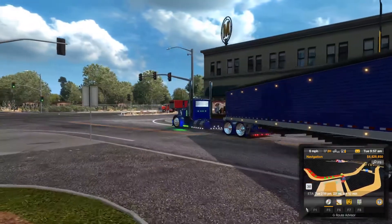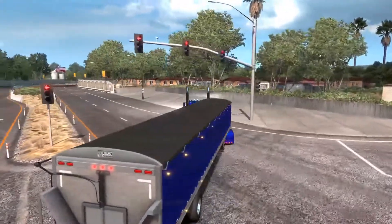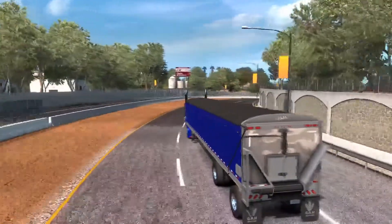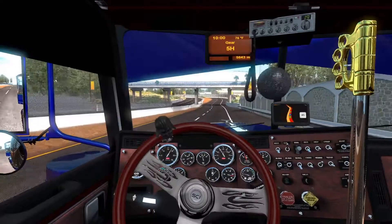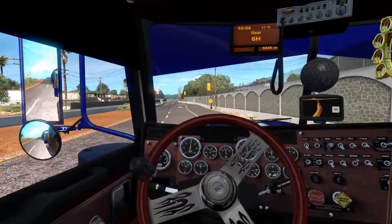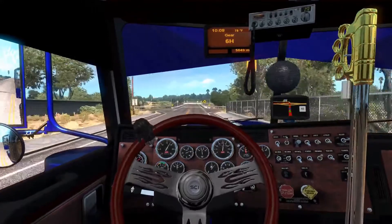Yeah, nice looking trailer — it's got the belt on it underneath down there. Let's hit the road. I've been enjoying these new trailers, man. These are freaking sweet. Let's get back up in the cab here. We've got the Death Star dangling there and Darth Vader sitting on the steering wheel. In 200 meters, turn left. Let's hit the Jake brake real quick.